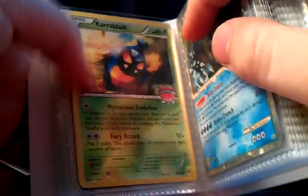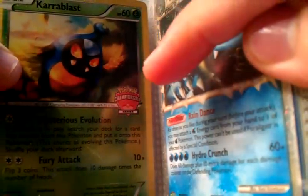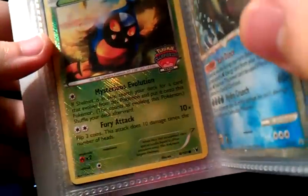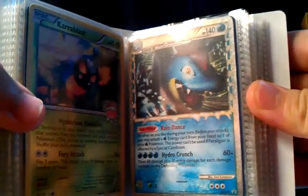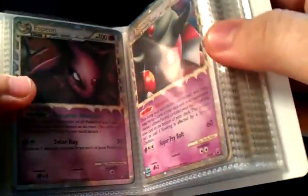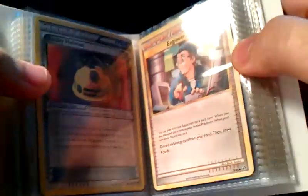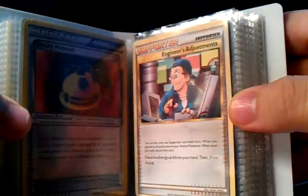I've got one Cities extra Carablast — you can see the Pokémon Championship series stamp right there. This is a Cities promo so it's got this cool special reverse thing going on. I've got a Feraligatr Prime promo from the tin, and then an Espeon and a Slowking Prime. Then I've got a Reverse Rocky Helmet and an extra Engineer's Adjustments.